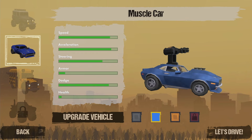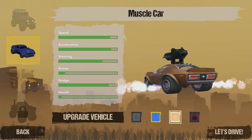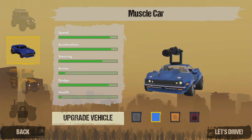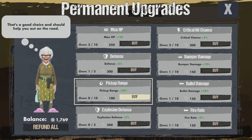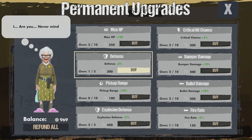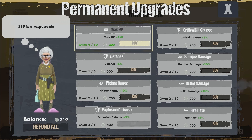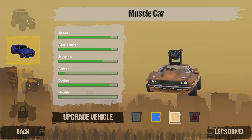We're going to go with the car, because I haven't shown the muscle car yet. We've got a few different skins — you can see you start with different weapons. I think we're going to start on the blue, just for fun. Let's upgrade our vehicle before we start. We've got a lot of meta progress cash to spend. Upgrade our health, because this thing doesn't have much HP. Explosion defense — up that a bit. Bullet damage.